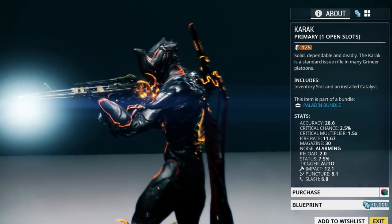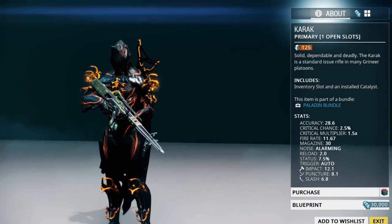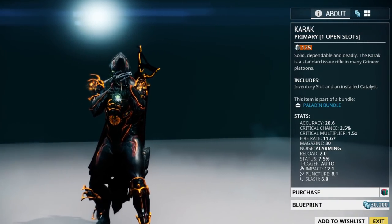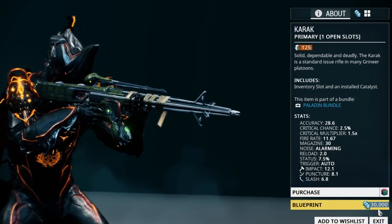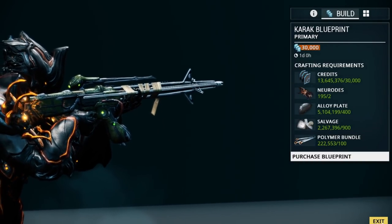Another really popular rifle is the Karak. The Karak is mastery rank zero and you can pick up the blueprint in the market for 30,000 credits. As a beginner player you may find this a little bit more difficult to build because of the requirements for two Neurodes.